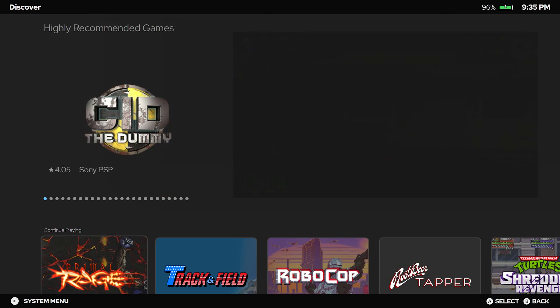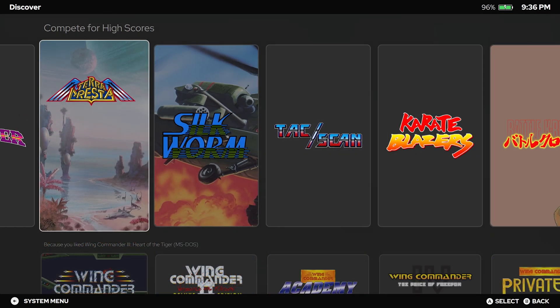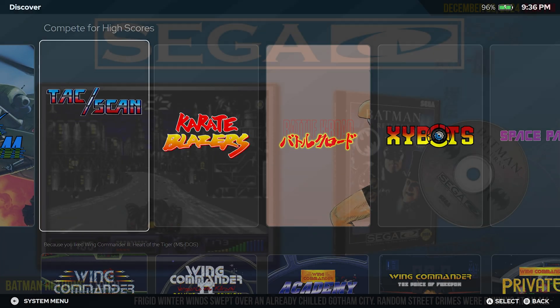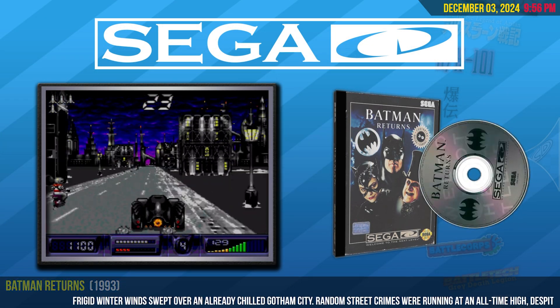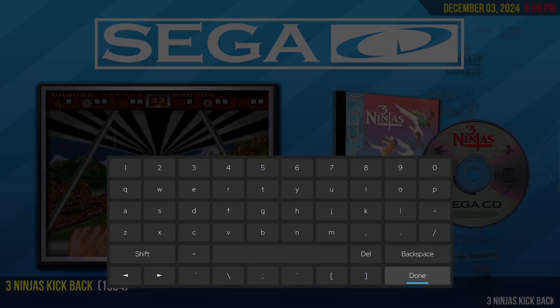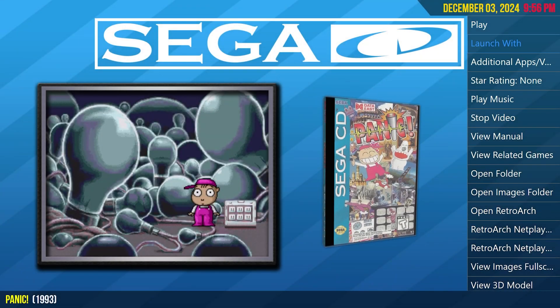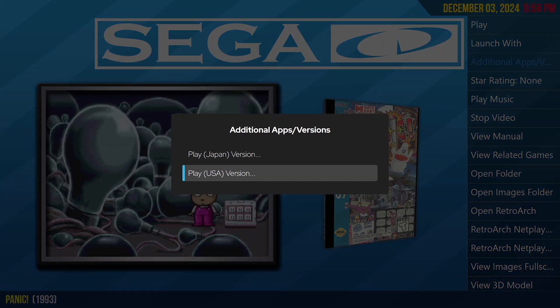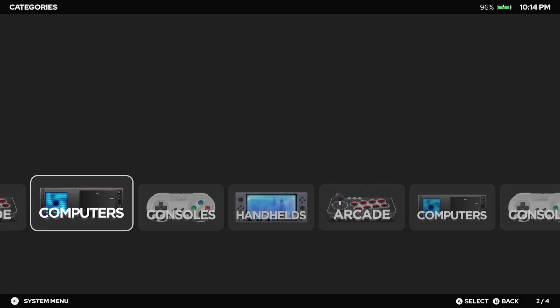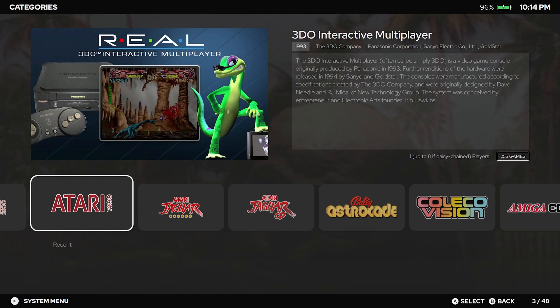The Game Discovery Center is a curated space to uncover hidden gems, track high scores, or find games with achievements, all at your fingertips. Big Box isn't just about looks — it's built for ease of use. Control and navigation are effortless, with everything from search to settings optimized for a keyboard-free experience. Easily set up playlists, browse platform categories, or explore new genres, all with just a few clicks or button presses.